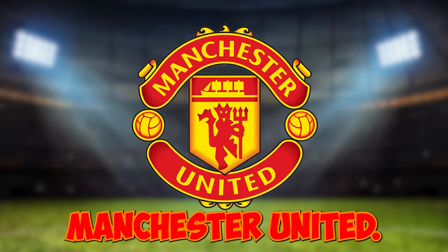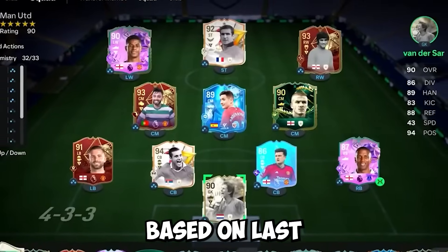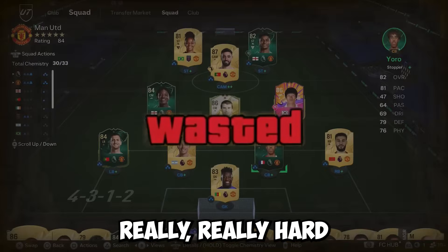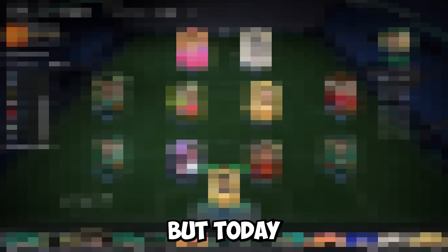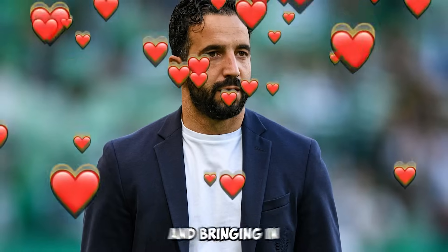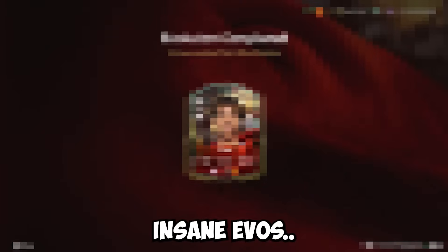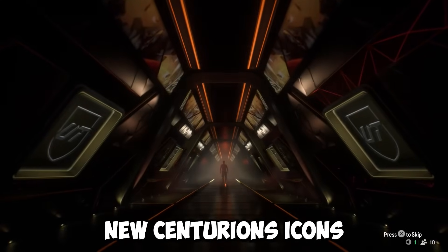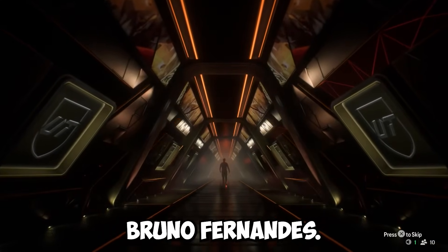I absolutely love Manchester United, and you should already know that based on last year's series. But this year, EA are making it really, really hard to upgrade teams. Today we are going to make some massive changes to this account - just like Manchester United in real life, getting rid of Eric Ten Hag and bringing in Ruben Amorim. We are going to complete some absolutely insane Evos, open multiple icon packs, and hopefully pack some of these new Centurions icons and Centurions Bruno Fernandes - all within one month of playing FC25.